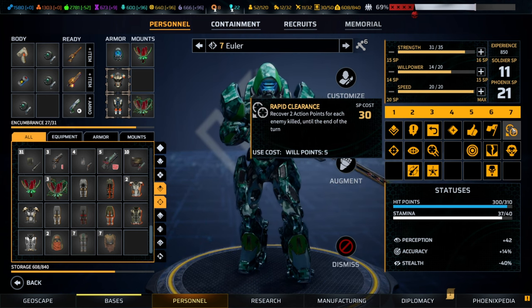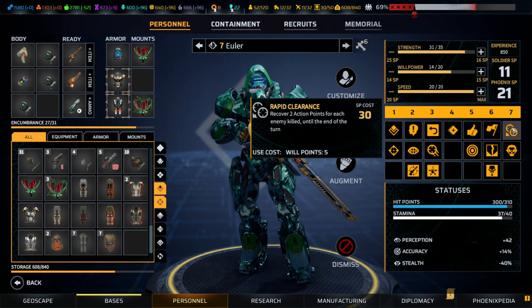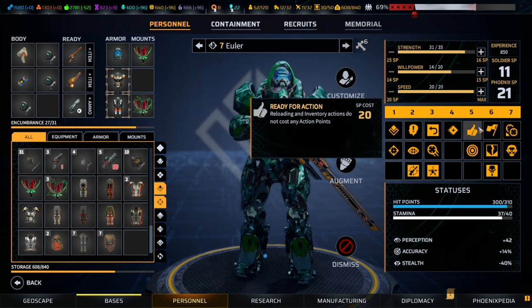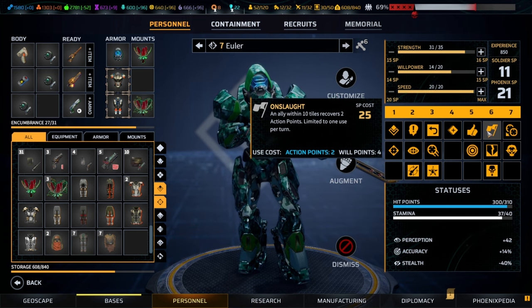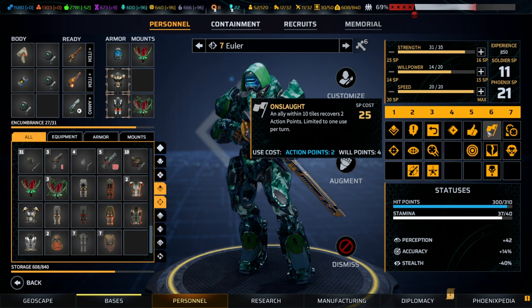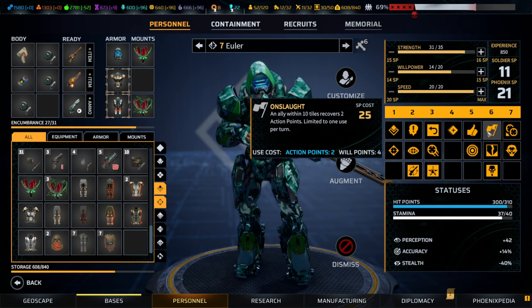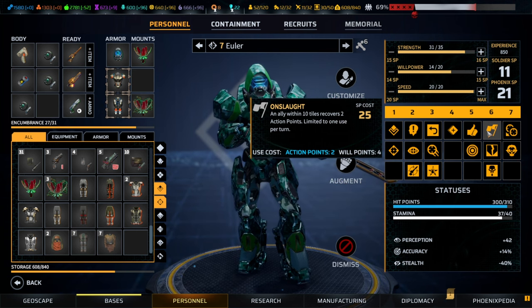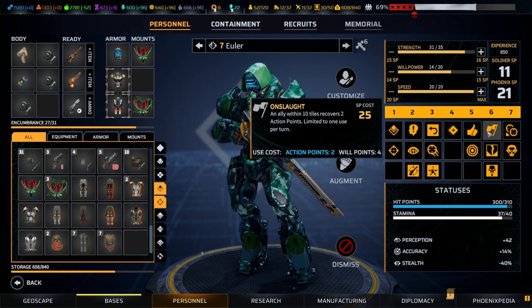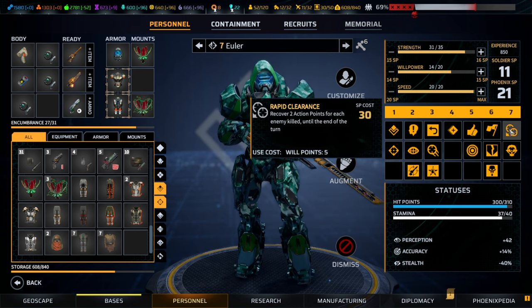If you single class assault: sprint, inventory management, ready for action, and onslaught in itself is a very robust framework. You can enable other classes and deal decent amounts of damage, shred, and support on the battlefield. As and when you have more skill points you would want to go for rapid clearance and a second class.